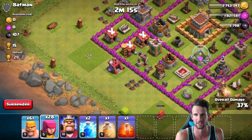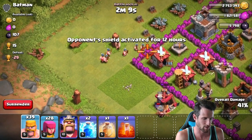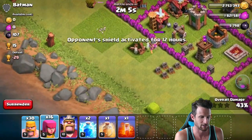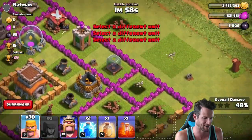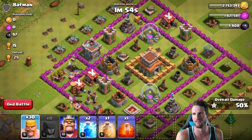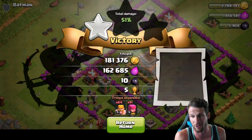I just did it again — I tried to deploy my archers and it wouldn't let me. Let's go ahead and take this guy out, then drop off the rest of our barbarians over here as well. 43% — come on, take it all out. Let's get rid of this archer tower. Oh no, the king's coming over — king, get out of here, you weren't invited to this party. There we go, we got that extra little loot bonus. All the loot's gone so I don't even know what I'm doing anymore — we'll just go ahead and end the battle right there.